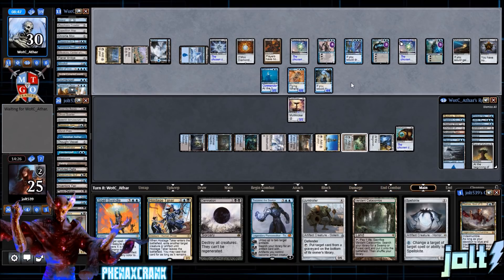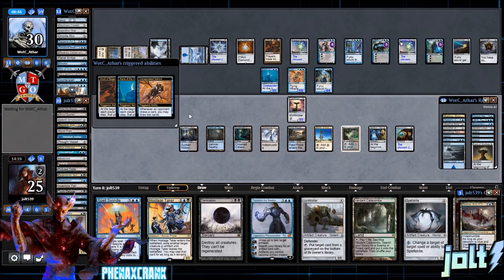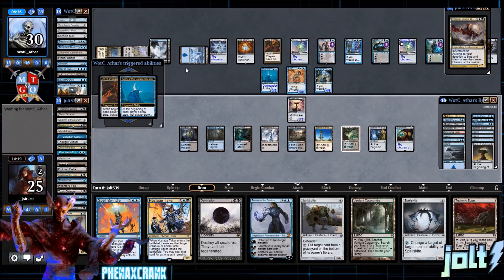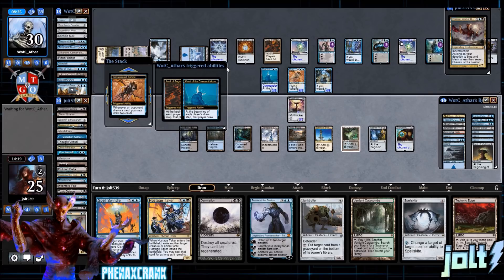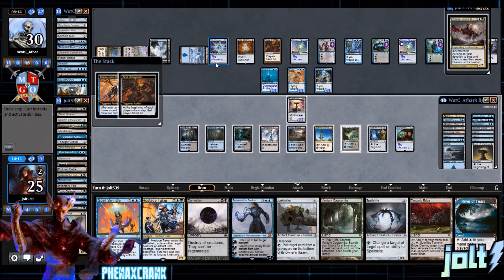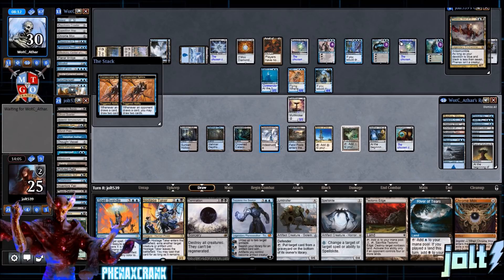Opponent kicks it back to us. To see if they have a counterspell, we can go for Damnation on Laboratory Maniac. Let's just tick Aether Vial up to three. Drew Tectonic Edge — Consecrated Sphinx is going to have us drawing a bunch of cards. Get the Kami trigger and Anvil trigger — that's our opponent's triggers so we wait. Drew a card off Kami, then River of Tears off the Anvil trigger. Let's discard Drowned Catacombs — we already made our land drop.